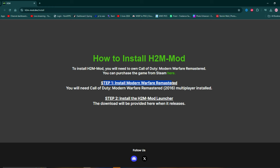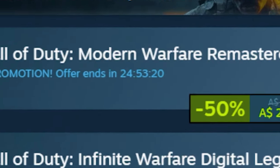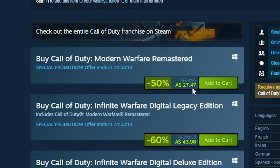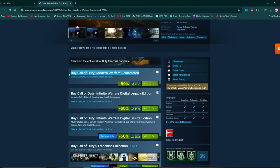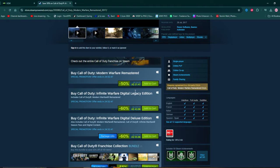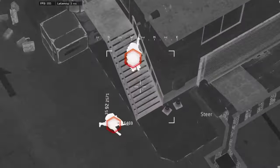Step one: install Modern Warfare Remastered from Steam using the link provided. It's 50% off right now, so get it ASAP — only $27 Australian, which is about $18 USD. Remember, the mod itself is free; all you have to do is buy Modern Warfare Remastered on PC. If you already have it, just come back to this website on the 16th of August and download it then. I'm most likely going to be doing a giveaway, so make sure you subscribe so you don't miss out.